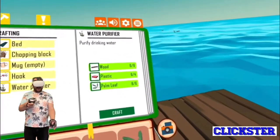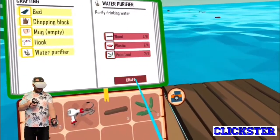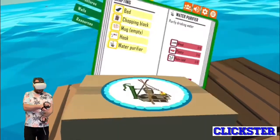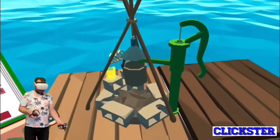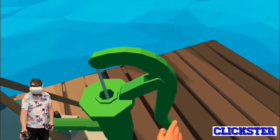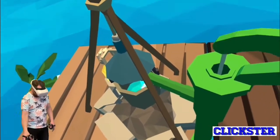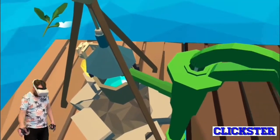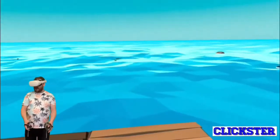The first thing you need to do is make a water purifier. So I've got what I need - wood, plastic, palm leaf - craft it, and place it somewhere. There it is. You then need to fill up that bucket with water using this pump - give it a good old pump to fill it with water. Then the next thing you need to do is make a mug.